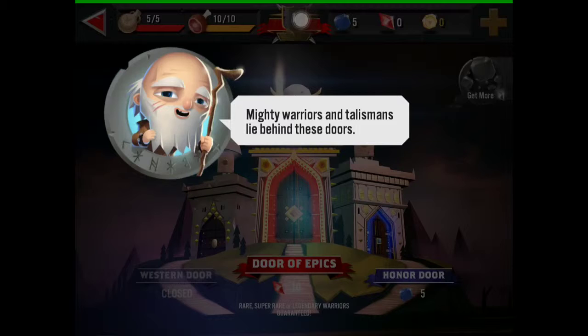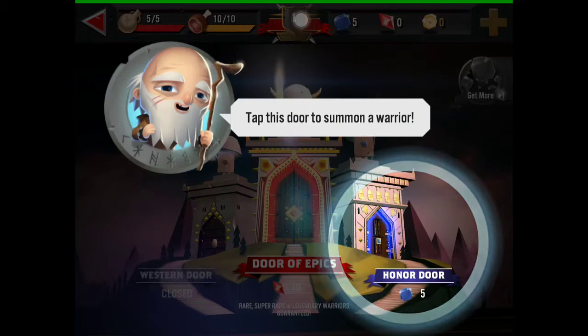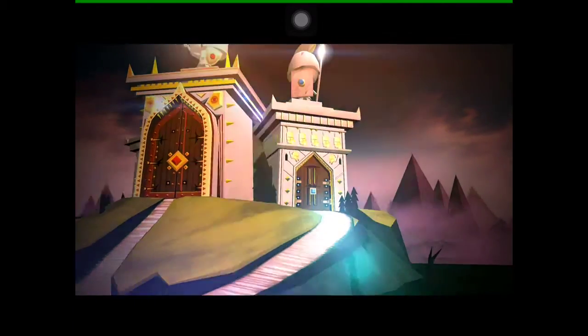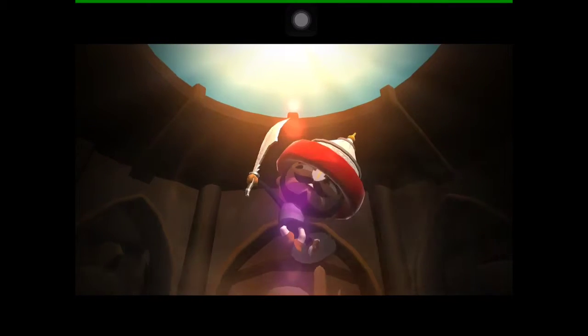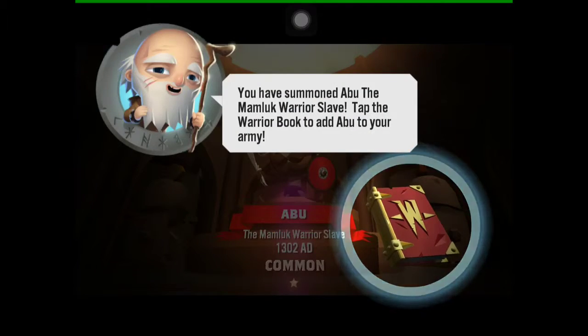My two warriors — it tells me I am to find them behind these doors. Tap the door to summon a warrior. Ooh, go up to the door, open the door, walk in the door. Who is that? It looks like he has a giant bubble head. The Mamluk warrior slave — we have summoned David. Will marry a world of a slave.